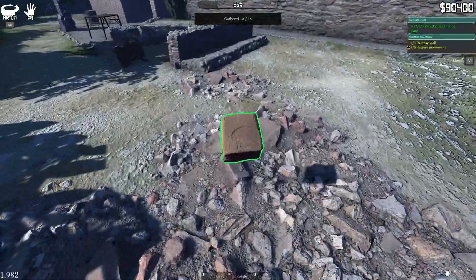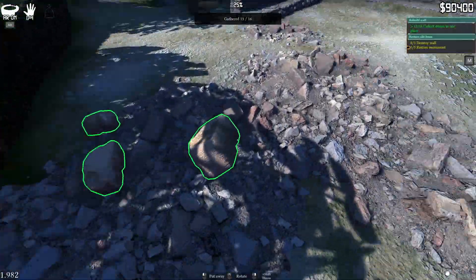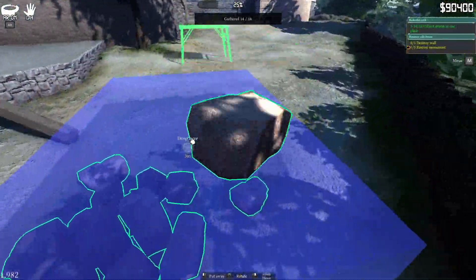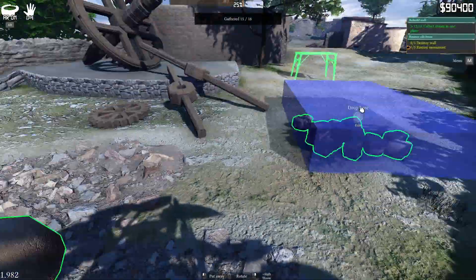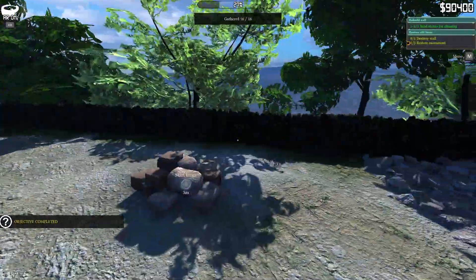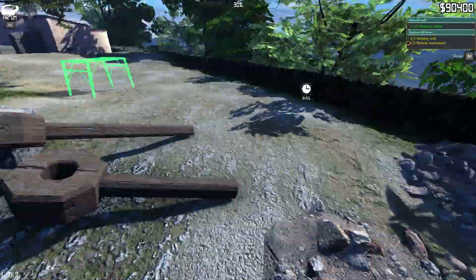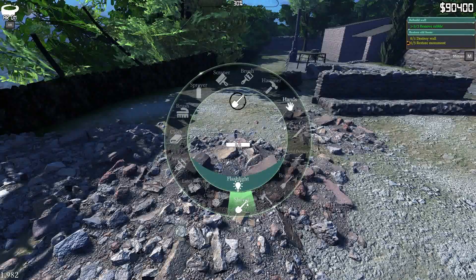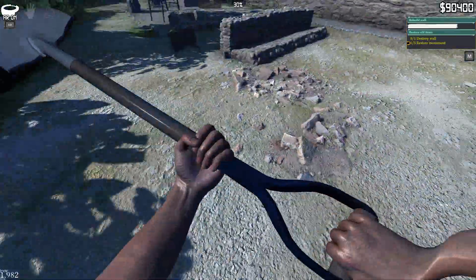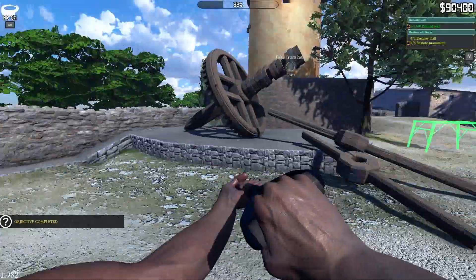Hello? Oh, that must have been the stuff that I just did and it just repaired itself? That's weird — it just kind of appeared out of nowhere. Apparently I can't do anything with that. You go do that thing. Remove rubble. Shovel. There we go. Rebuild a wall.